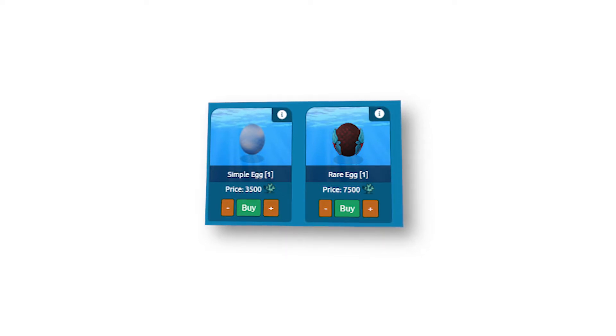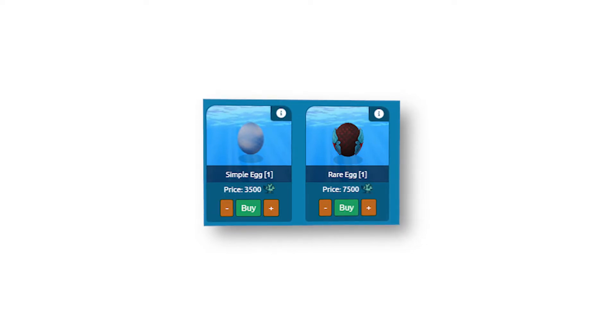You have two options of eggs in the Coin2Fish marketplace. Normal eggs, which usually give you common, uncommon and rare fishes. And rare eggs, which increase your chances to receive super rare, epic and legendary fishes.